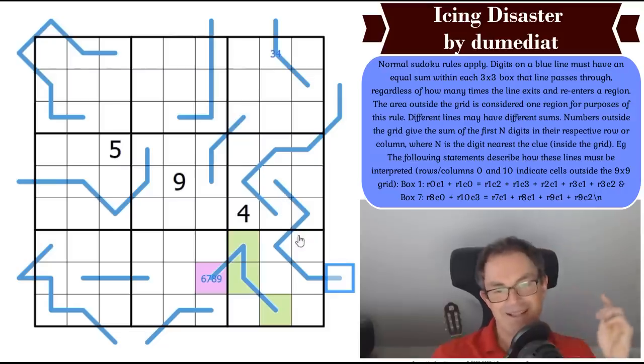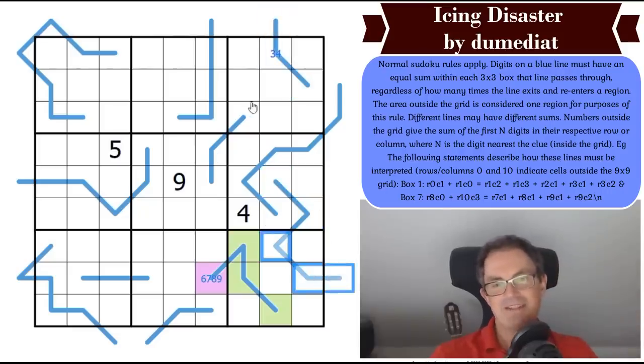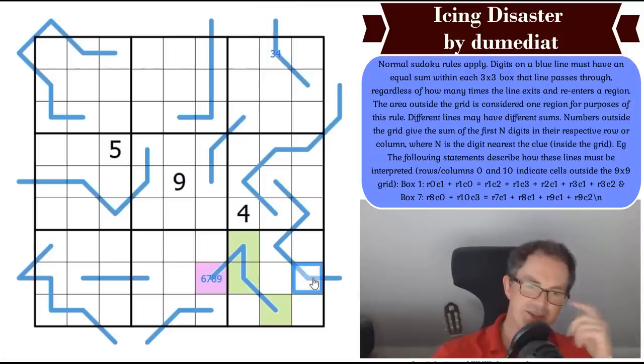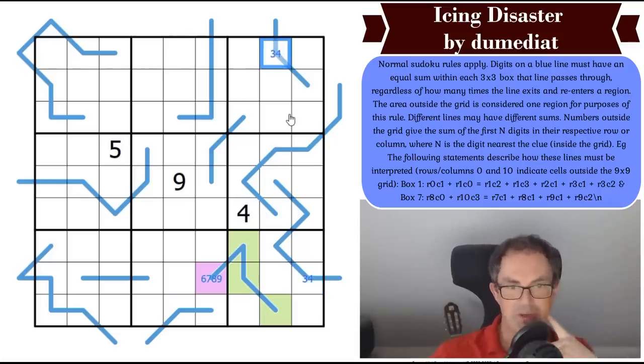This line has a longer geometry, but isn't the logic exactly the same? If we imagine this line were just those three cells, wouldn't it be the same relationship? And if that's the case, that cell is also 3 or 4 by the same mysterious logic we found for the first line.